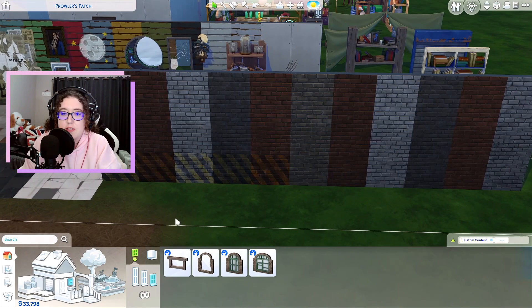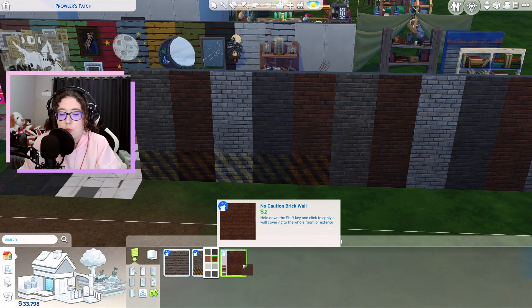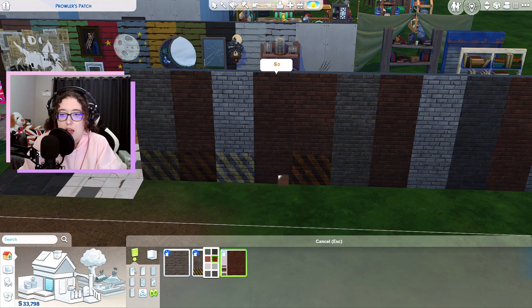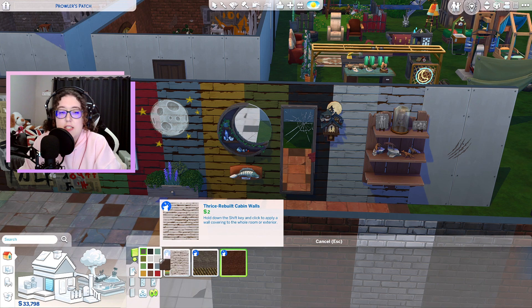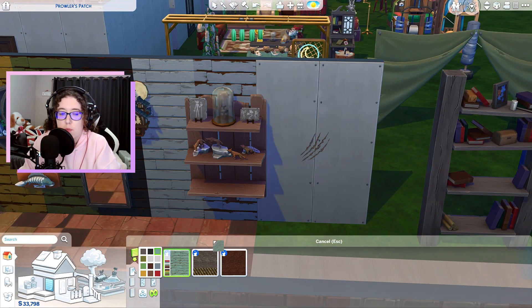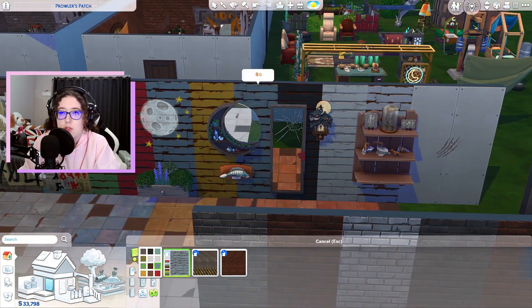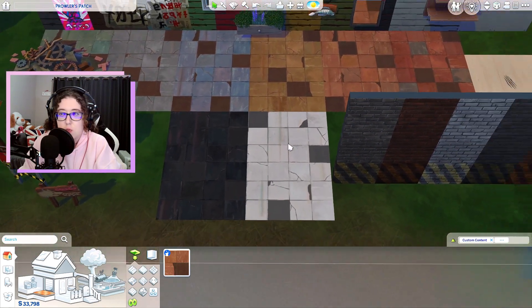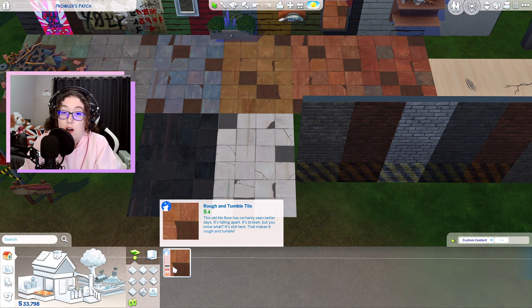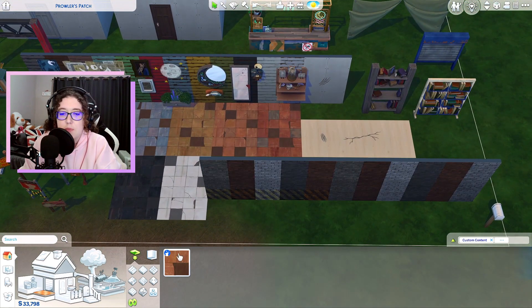We also got a couple of new wallpapers. There's a brick texture similar to one of the base game bricks, a version with a caution line at the bottom to fit in with the factory theme, and then the Thrice-Rebuilt Cabin Walls — a wooden panel or shingle wallpaper with a ton of different swatches. We also got one new floor tile: the Rough and Tumble Tile, a cracked tile flooring with some tiles missing. I laid out all the colors for it as well.